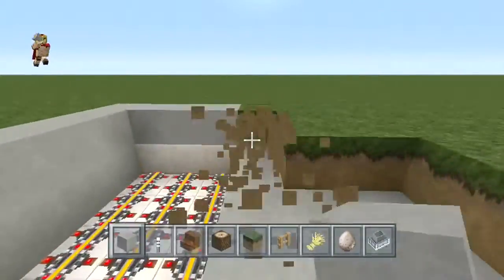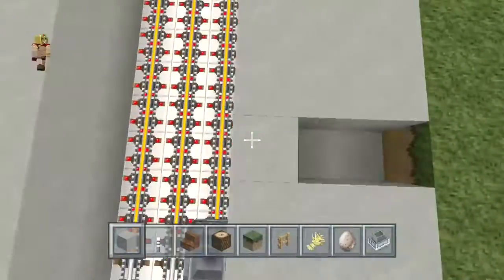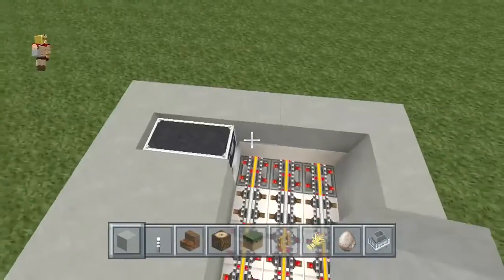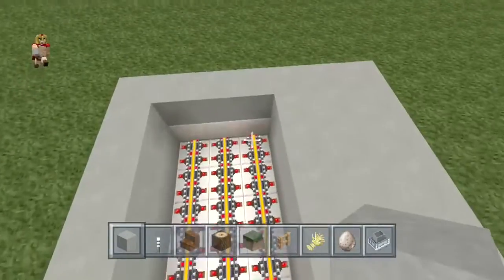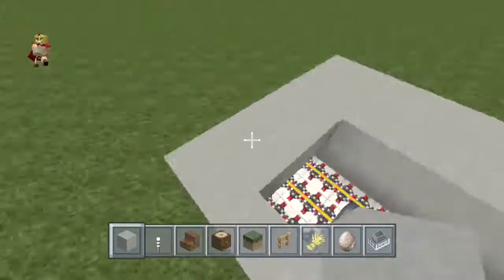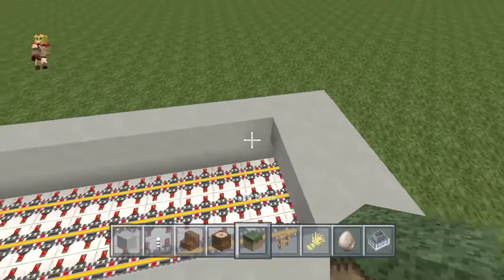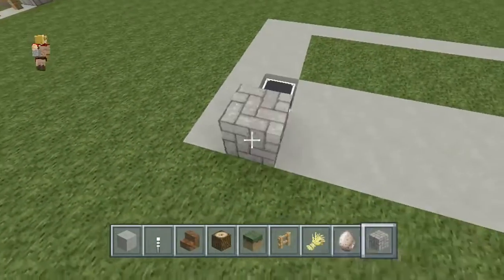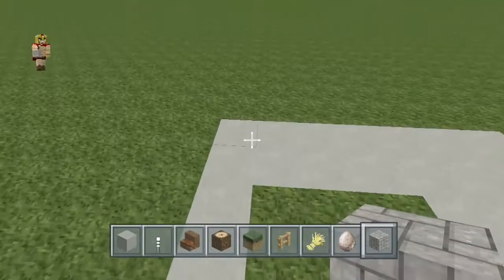I'm gonna show you exactly what I did — it was pretty simple. I added some smooth stone all around and I like to really make this look as natural as possible, super discreet. I did make one previously but there's nothing to take away, just a different style and a different way of looking at it. Just make sure on top of those rails you do put grass because sheep need that so they can regenerate their wool.